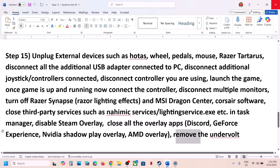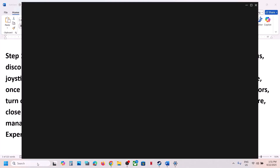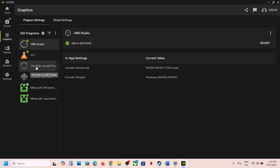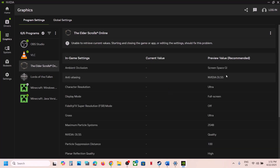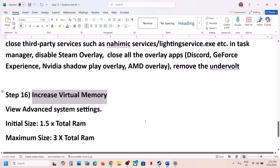Also, if you have an underwater cooler (AIO/liquid cooler software) running, remove it and launch the game. If you're using the Nvidia app, go to Graphics, find the game, and if you see an Optimize option, use it to optimize the game settings. The next step is to increase virtual memory.